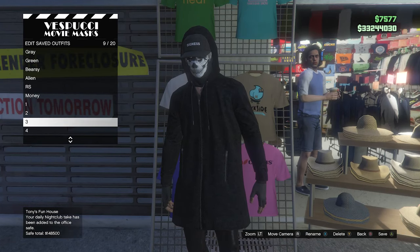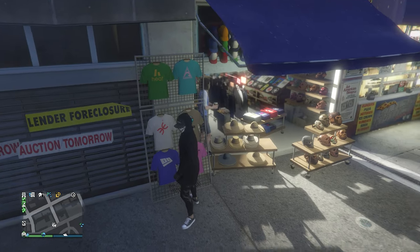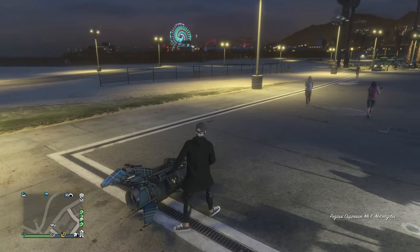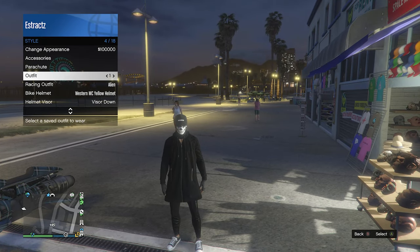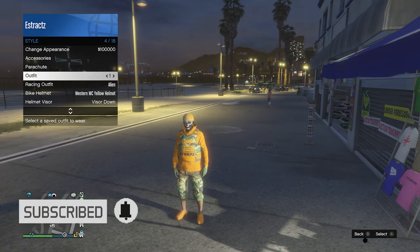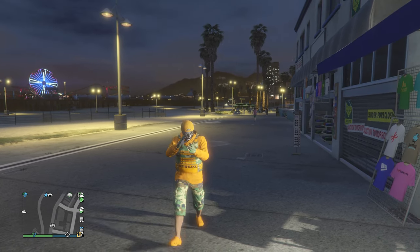Go back over to either the tops, hats, or mask, and hit edit saved outfits to save the outfit on any slot that you want. The only downside about this outfit with the hood is that the hood will come down every time you get in or on a vehicle, so you'll need to re-equip the outfit through your interaction menu if you want the hood to stay up. That's pretty much it for these four outfits — hope you guys enjoyed, please like and subscribe, thanks for watching!